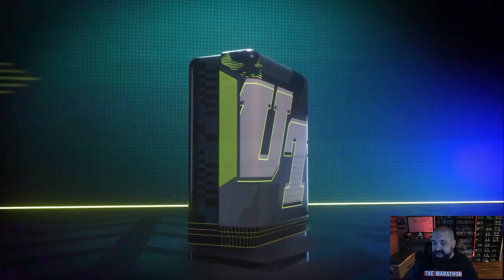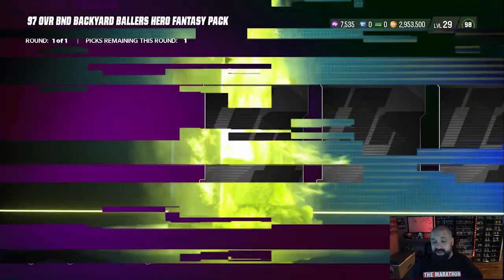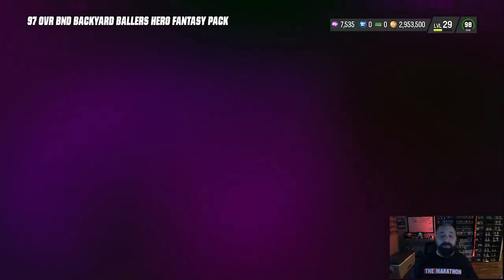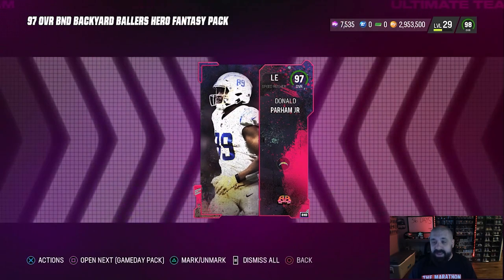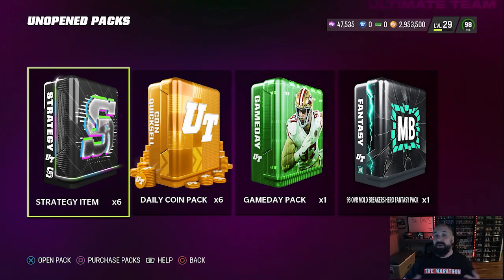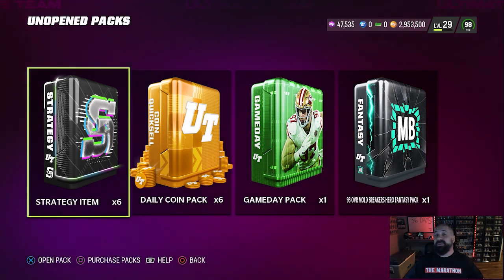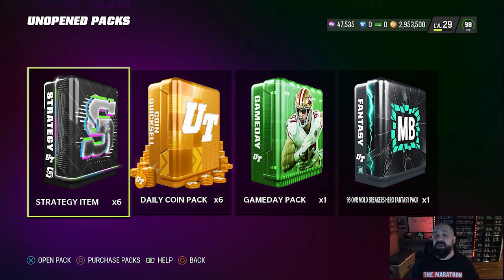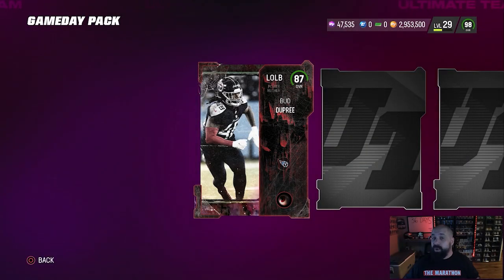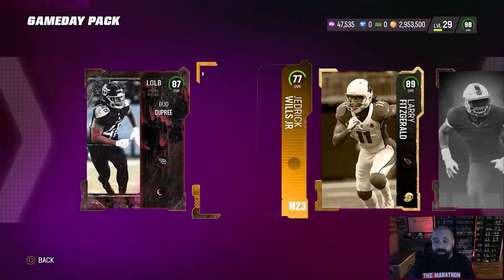We have a Backyard Ballers BND pack from probably an old compass — we picked Donald Parham, he's getting quick sold for 40k training. We're using most of our training right now re-rolling the Mold Breakers 93-plus pack because we're either going to get a 93 or 95; usually don't get anything above that, but those will help us build out rookie premieres. We also have a game day pack and a 98 overall non-BND Mold Breakers pack which we're probably going to sell for coin, because right now coin is king.